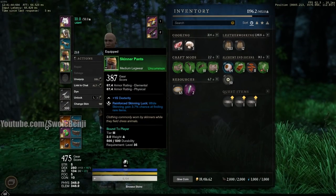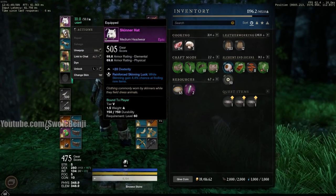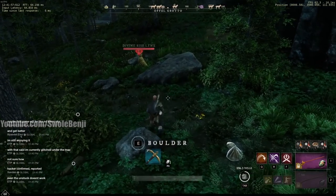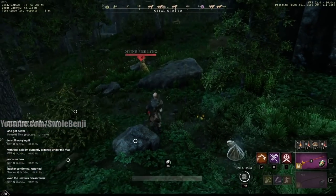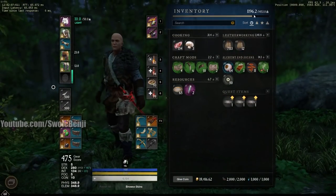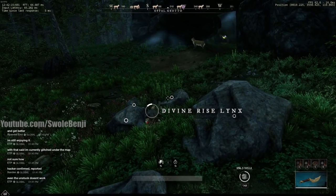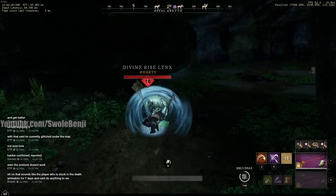I don't even have great skinning gear — it's below 400 on two pieces, one's above 400, and one's at 500, so three greens, one blue, and one purple. You can definitely get more out of this area with better gear. I only used the 1400 carrot food, which bugged out and let me eat it twice. I also didn't max out my weight, though I do have bags that make leather lighter.